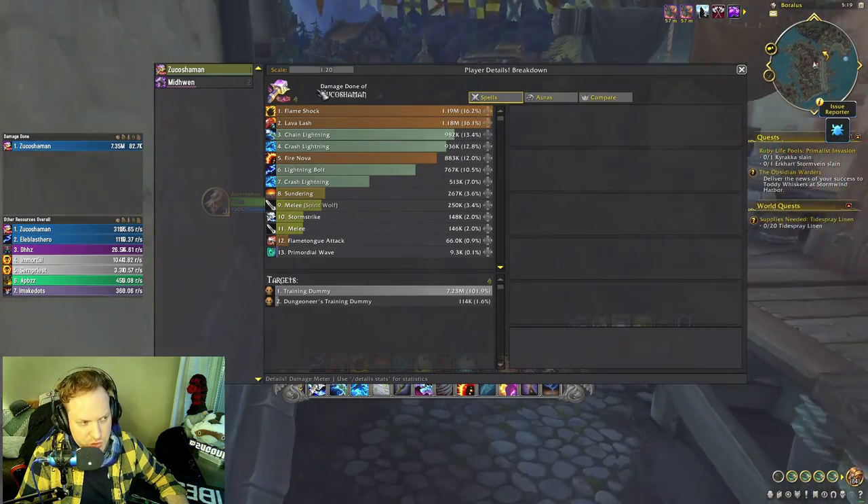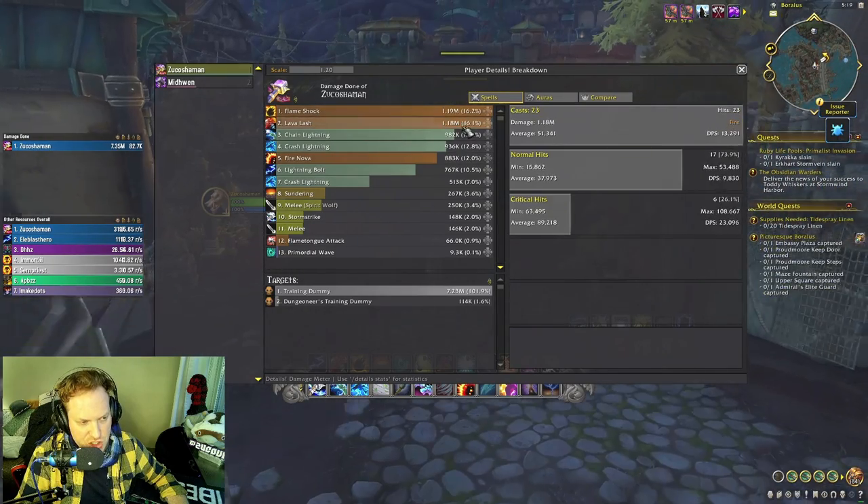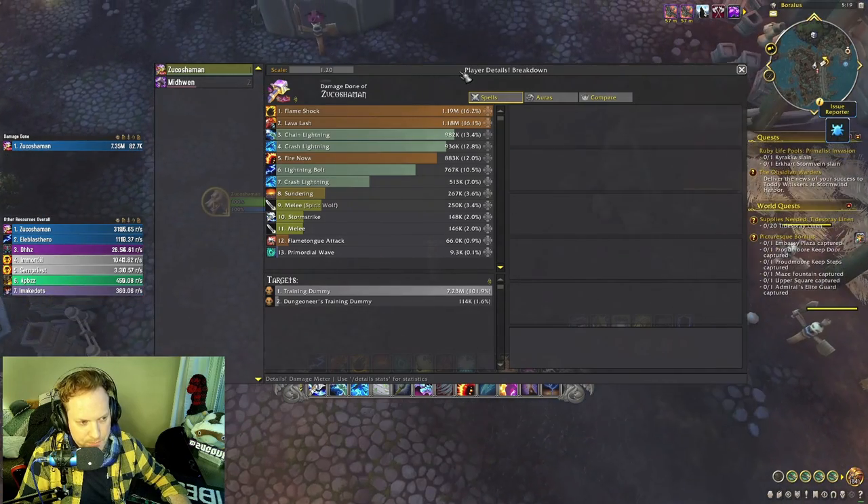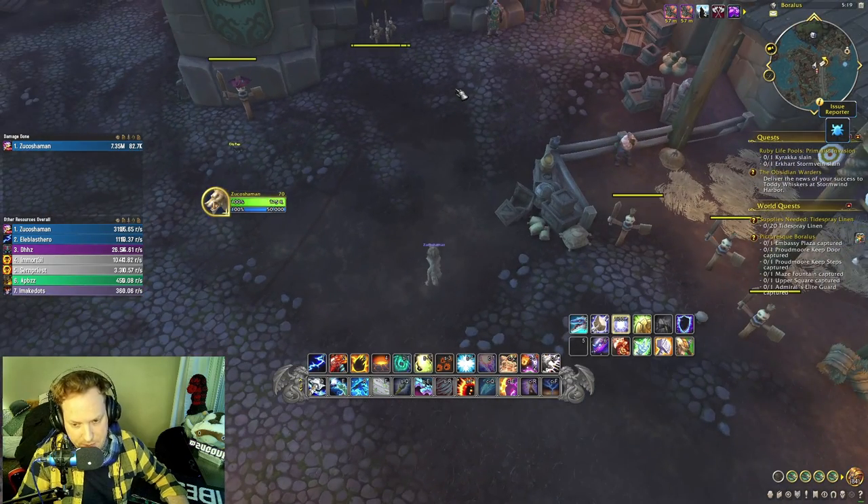This is a strong contender in a Mythic Plus environment for boss damage and raid as well — minus Fire Nova. Fire Nova did 12% of damage, with Flame Shock and Lava Lash also prominent, plus Chain Lightning. I really like this build.